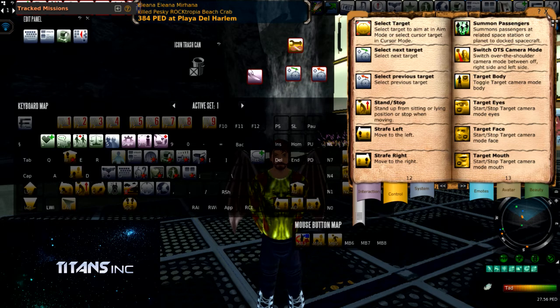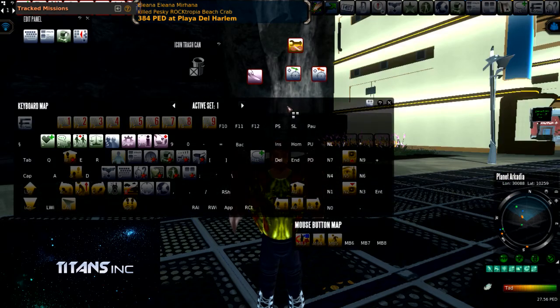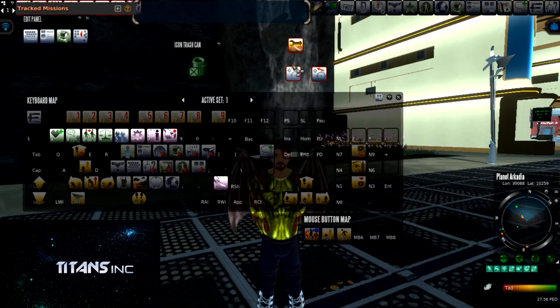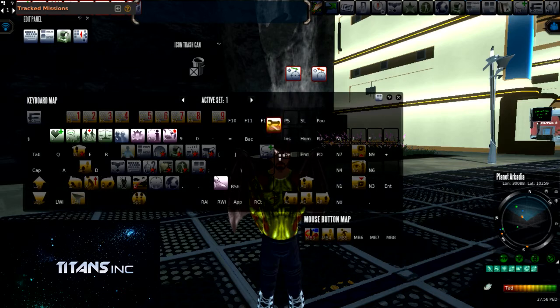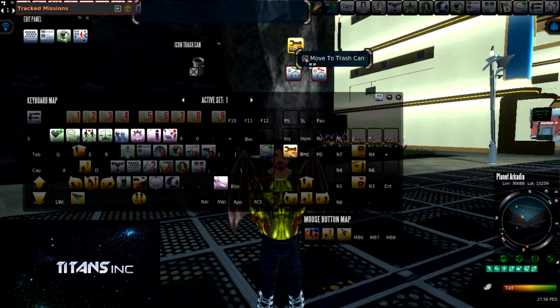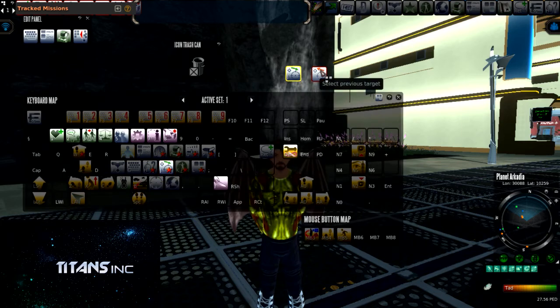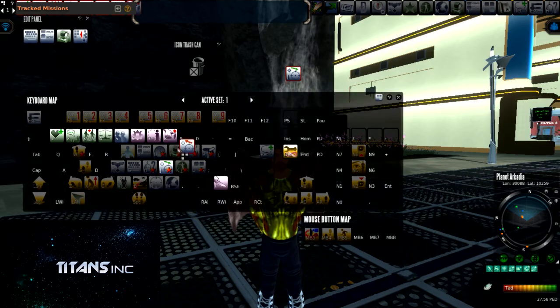Now once we are done with that, we are gonna place them on our keyboard. I take my Loot and place it on my backslash button. I place my Auto Use Tool on my Delete button. My Select Next Target I'm going to place on J, and my Select Previous Target on H.